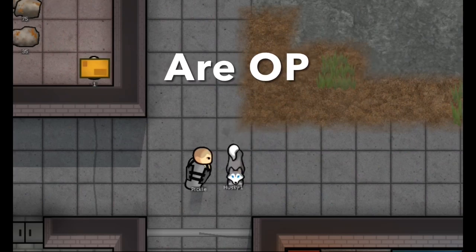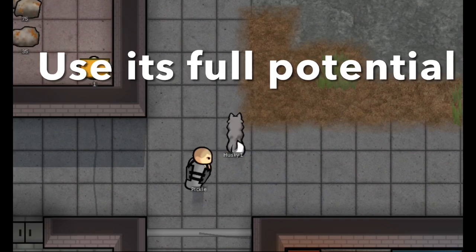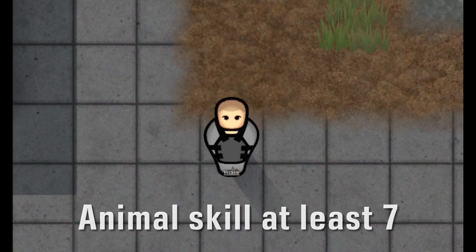Animal skills are OP in RimWorld and in this video I'll tell you how to use its full potential. First of all, you will need an animal handler with decent animal skills. At least 7 is recommended.